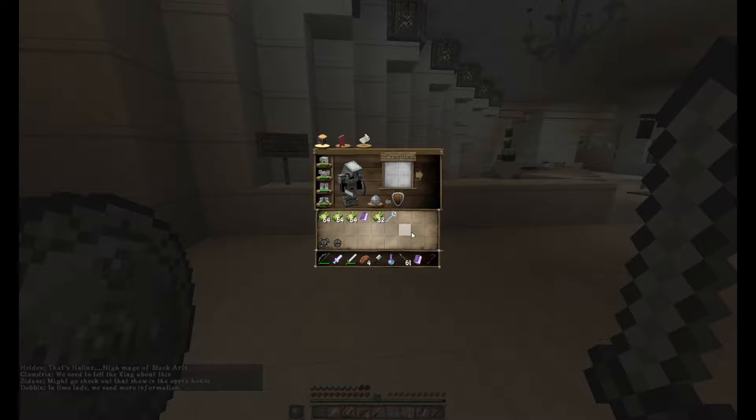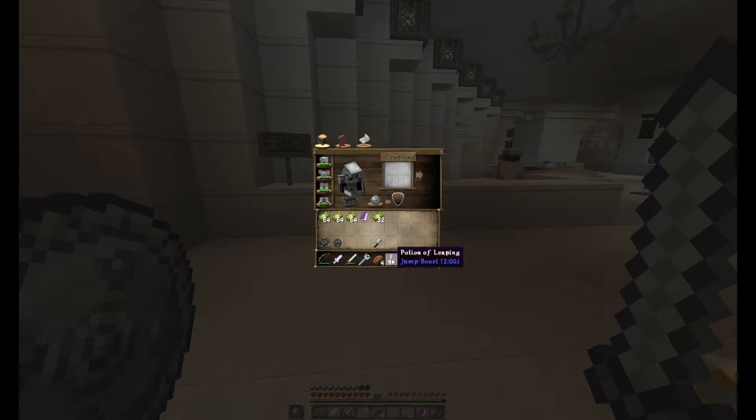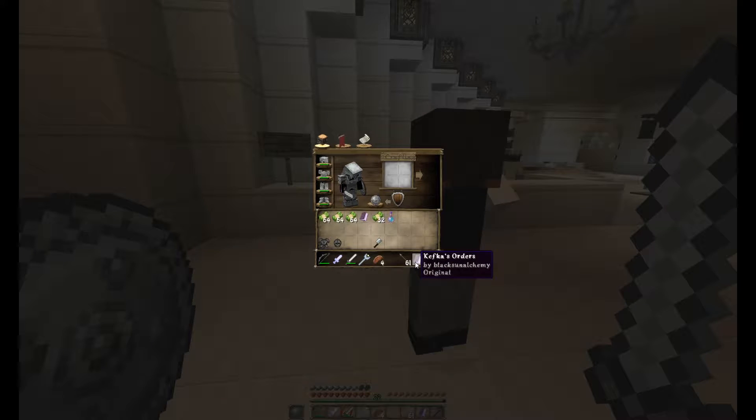When I died earlier I lost my mana — I think. What a bummer. I was going to show you guys the staff, but I have to go buy some more mana. What else did he drop? He dropped not only the mithril staff, but also a potion of leaping. Let's read his orders here.